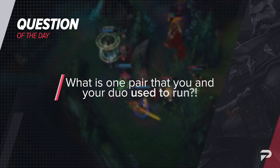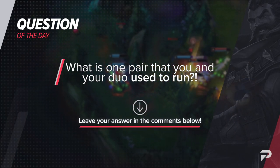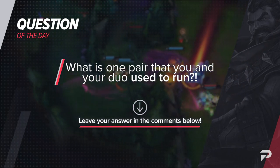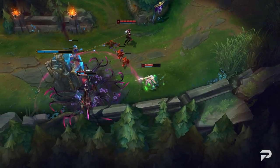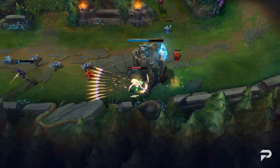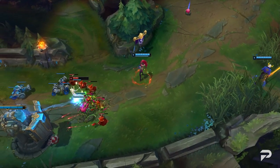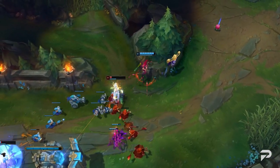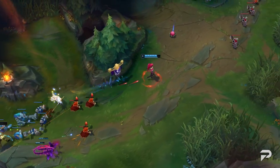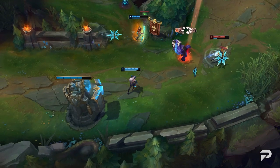Let's take a quick break and move on to our favorite ProGuides tradition — we want to ask you all: what is one pair that you and your duo used to run? Personally, Ashe-Zyra has a soft spot in my heart. Cloud9 brought it out a long time ago and it's still a very powerful duo — a lot of damage, crowd control, and utility with a dominant laning phase. Let us know your answer down in the comments below.